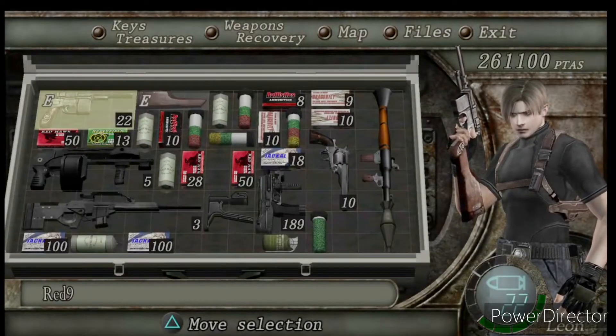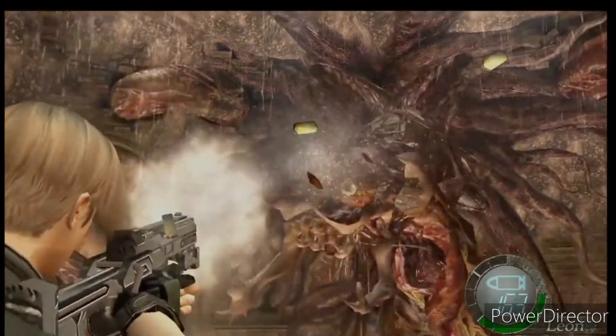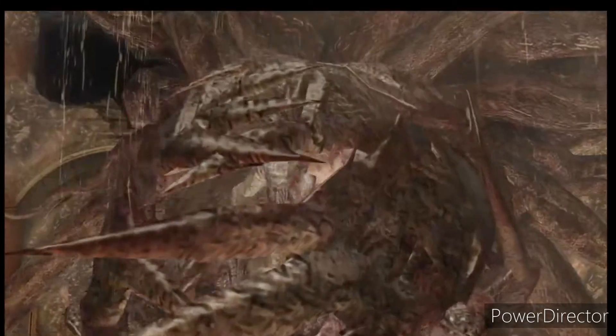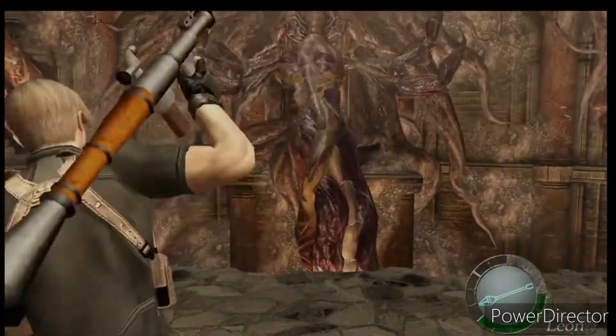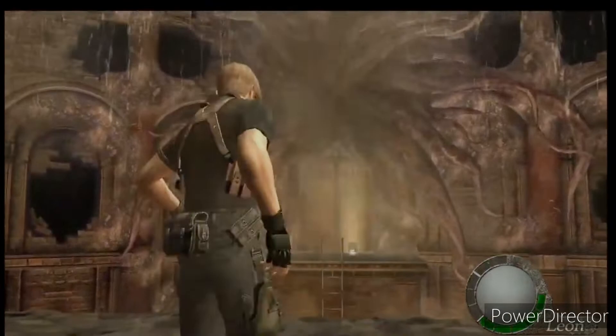The next boss fight is Ramon Salazar, and it's extremely easy. Equip the TMP, shoot his eyeball, then Salazar transforms. Shoot the eye again and fire a rocket into the cocoon when he opens — boss over. Without the rocket you'd need three or four magnum cycles, but with the rocket he dies extremely fast. One of the easiest boss fights in the game.